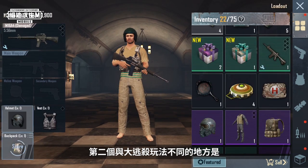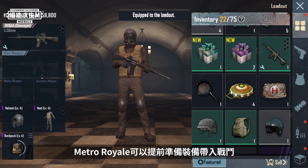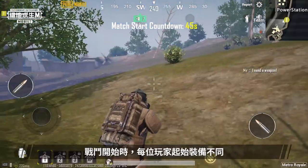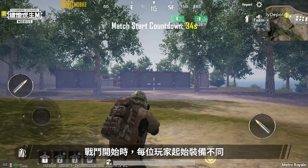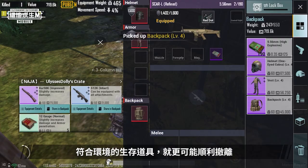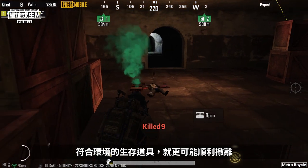Another thing that differentiates this mode from Battle Royale gameplay is that you can bring equipment that you have prepared in advance into battle in Metro Royale. This means that every player starts the match differently. Those who have better equipment or items that help them survive in the constantly changing environment have a higher chance of successfully evacuating.